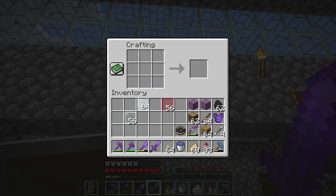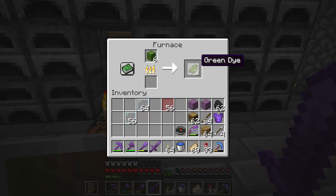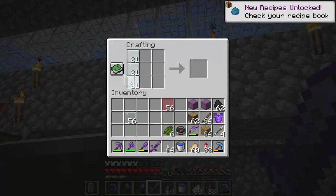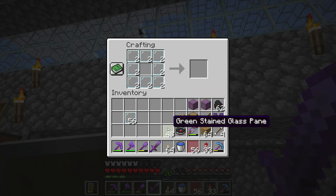Very sad. Now let's look at the green dye here. Green dye. Oh no, it's a dye. So now I can have red glass pane and green glass pane. Isn't that amazing?